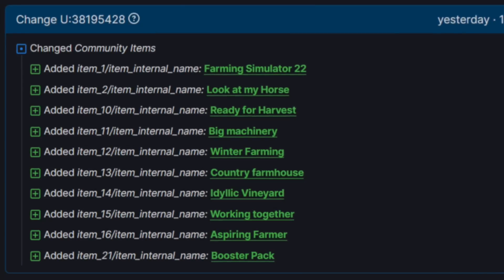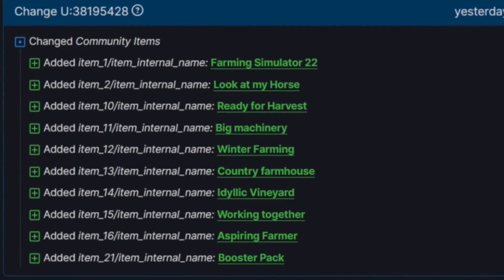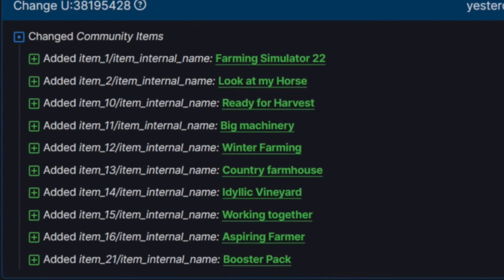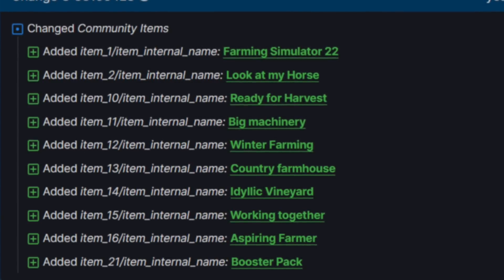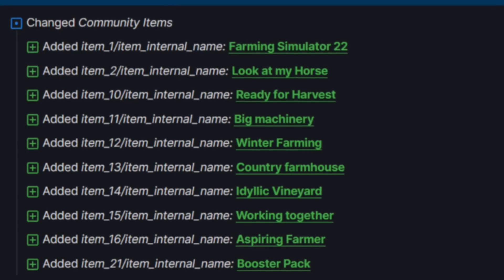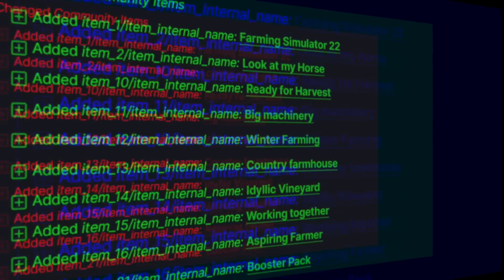In the Steam TV updates page we also saw a new addition to the community items. The internal names include: Farming Simulator 22, Look at My Horse, Ready for Harvest, Big Machinery, Winter Farming, Country Farmhouse, Idyllic Vineyard, Working Together, Aspiring Farm, and Booster Pack. Not sure what's going on here — could be new achievements. I'll do my best to find out.